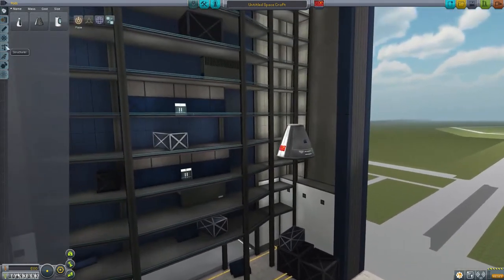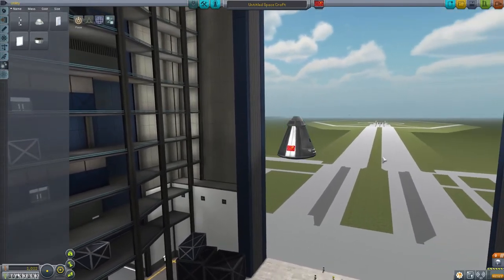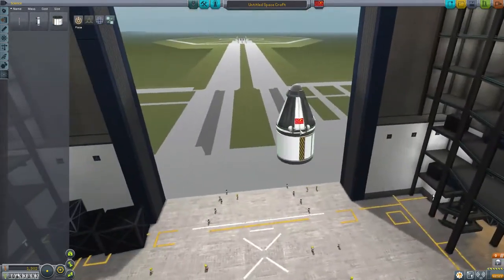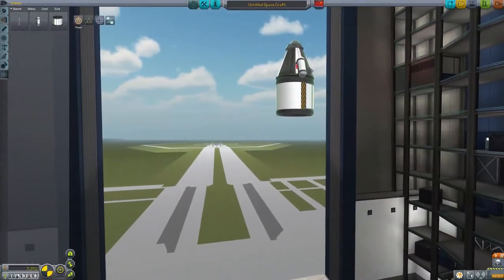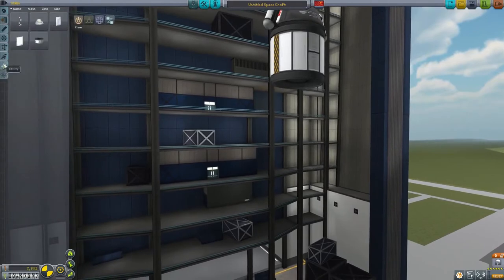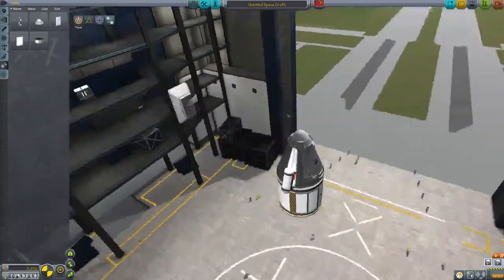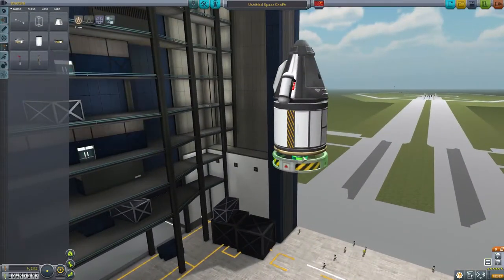We're going to start with a command pod and now we're going to make the part of the ship that is going to land back on Earth, which is going to want some science. So we're going to want one of these and let's go with a couple of these. And we're going to want a heat shield from aerodynamic, and then probably another parachute just to be safe — make sure nothing breaks. And then a decoupler.